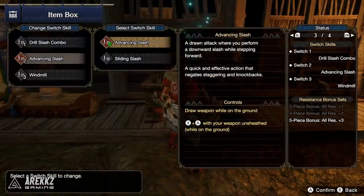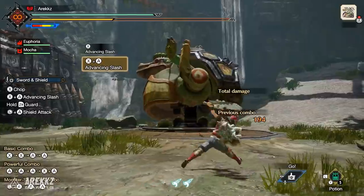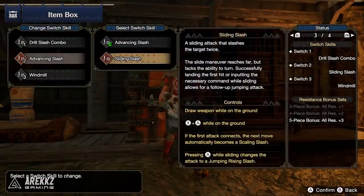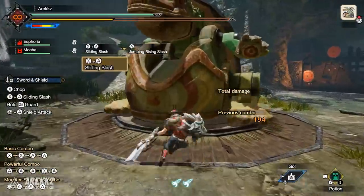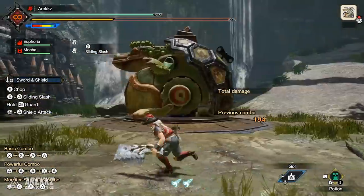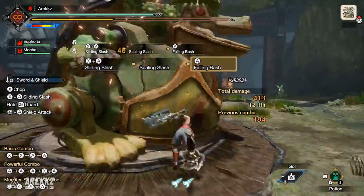On your second slot, by default you have the Advancing Slash on X plus A, which lets you advance on the monster and provides a degree of flinch-free — useful when playing with Longsword users so you don't get tripped. Alternatively, you have the Sliding Slash, which sees you slide across the ground, and if you connect with the monster you launch up into the sky. From there you can go into the Falling Bash or the Weaker Slash, and you can also press A in the air to continue aerial attacks.